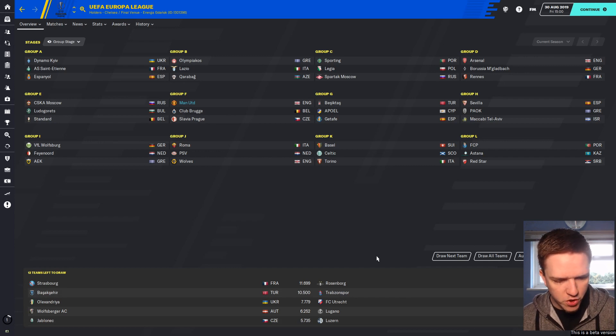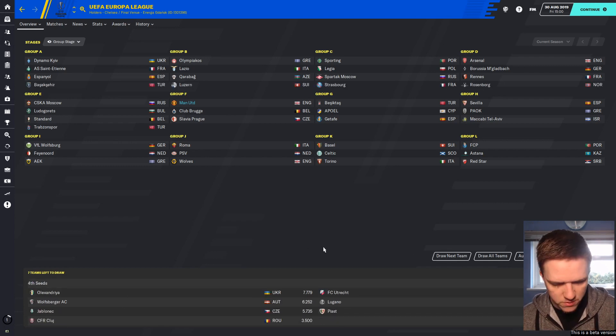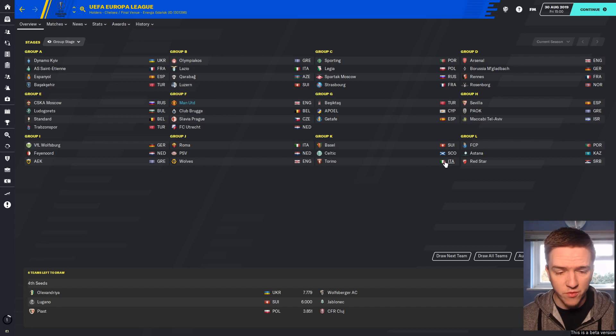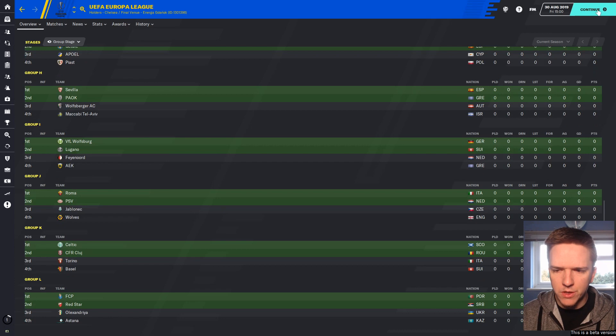Seed four includes Strasbourg, Rosenborg, Istanbul Başakşehir, Trabzonspor, Oleksandriya from Ukraine, Utrecht from the Netherlands, Wolfsberg of Austria, Lugano and Luzern from Switzerland, Jablonec from the Czech Republic, Piast from Poland, and CFR Cluj from Romania. Give me any of them — and it's Utrecht. So we've got a Belgian side, a Czech side, and a Dutch side. Thankfully not too much travel — staying pretty much in Central Europe. Not too disappointed with that group: Club Bruges, Slavia Prague, and Utrecht.